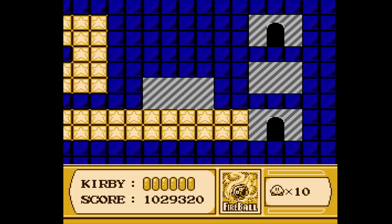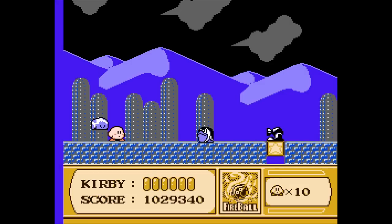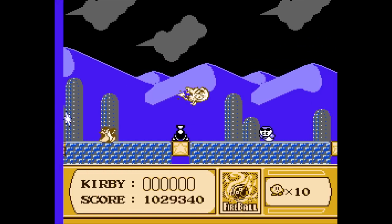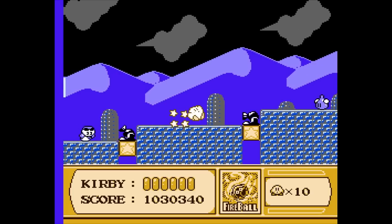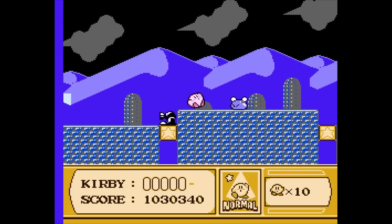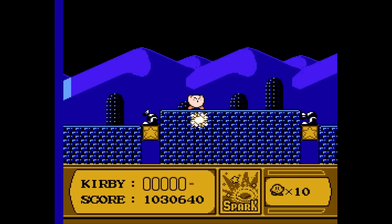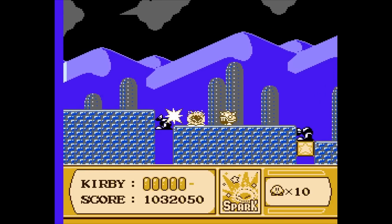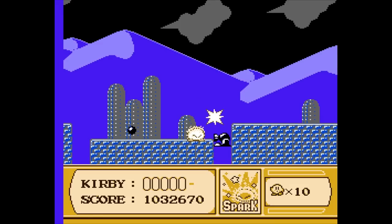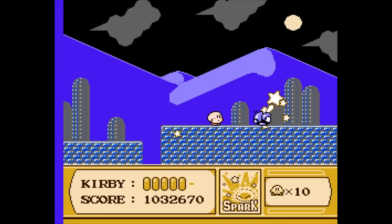That is our second-to-last button we need to get. The next one's pretty far later on, so not too worried about it. We'll just keep moving forward. Lots of enemies around trying to get us. I might just want to use the fireball to move forward and get out of here. I'll grab the spark ability instead. I can break that open a bit to send these guys flying down — that honestly feels nice, with how much trouble these little cannons can give me sometimes.